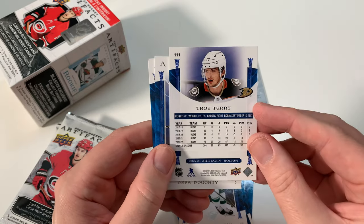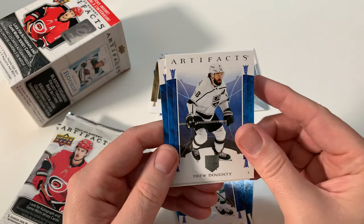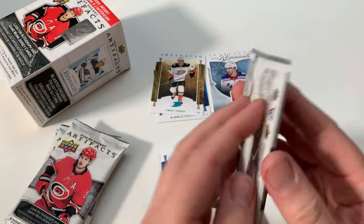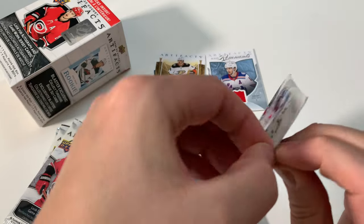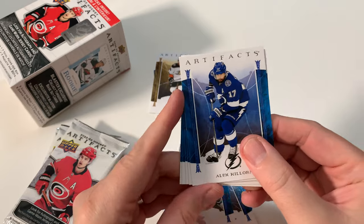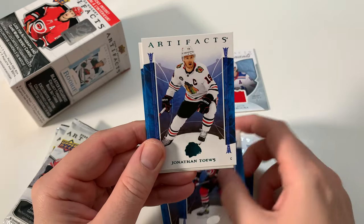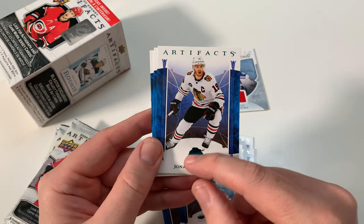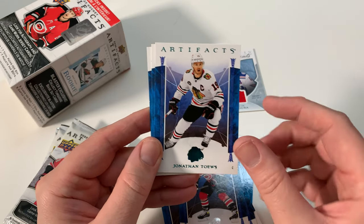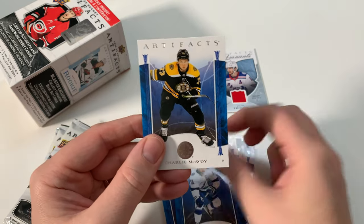Is that leather or wood? It's a cool insert. Drew Doughty, Danny Gord. I like Killhorn. Tara Vinen. Jonathan Taves parallel — that's pretty cool. Stephen Stamkos, Charlie McAvoy. Sweet, all right.